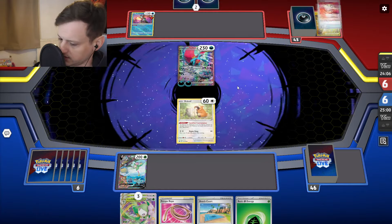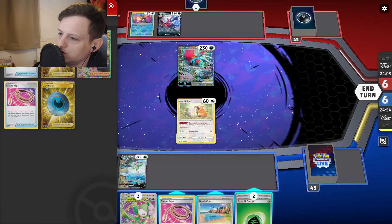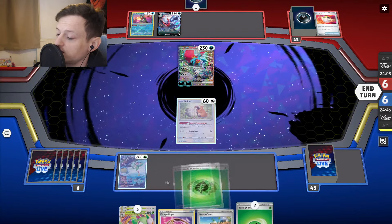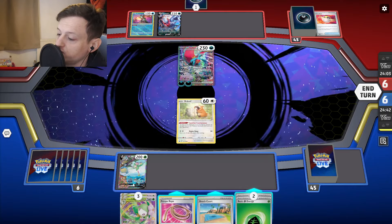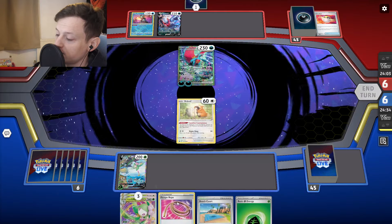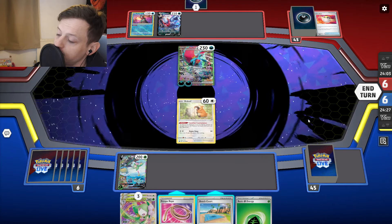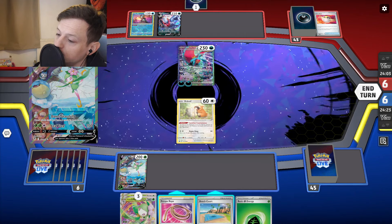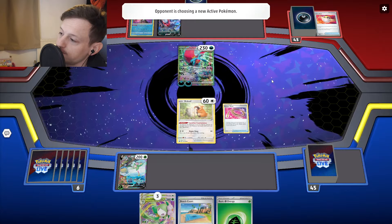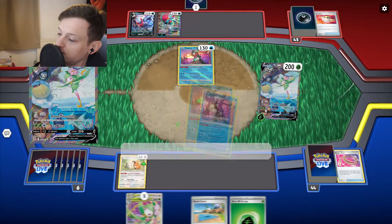They go Darkrai — do they have Squawkabilly in hand? This must be a good mystery card for them to get rid of Sard. I can't do anything in this situation — I could Rope, Dance Gracefully, draw some more cards, but then they KO and win the game. If I play Rope I only get an extra one card. Next turn I attach manually and I lose because I can't get powered up quick enough. I have to go Rope and just hope they can't knock me out. They more than likely have a way of getting back in the active but I had to do it.